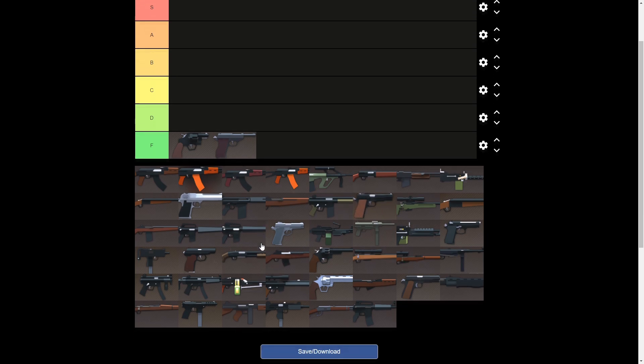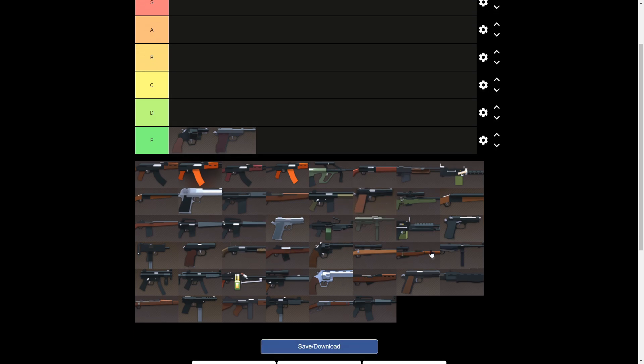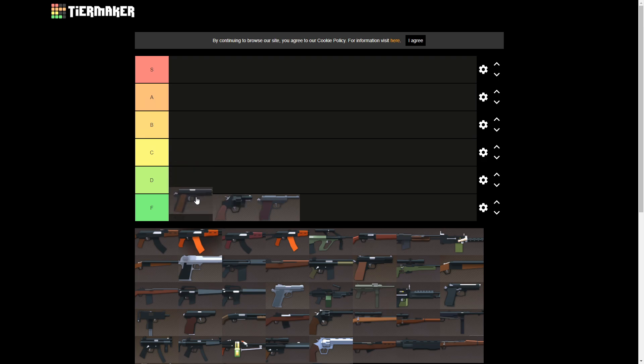M1911 — we'll put it in D tier because it's better than the Snub Nose and better than the P38, but it's also not that great still. It's like seven shots in the mag, four shots to the head to kill somebody. It's not that great, but we'll put it in D tier because it is better than those guns.